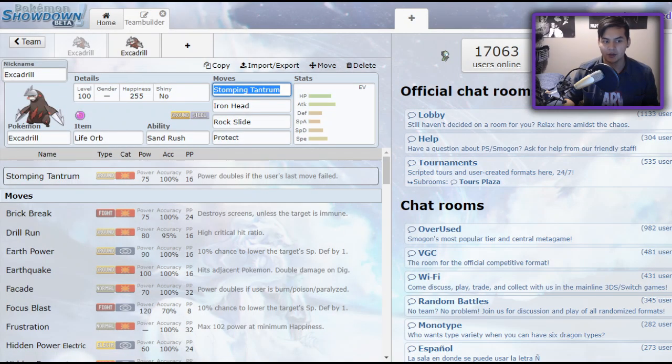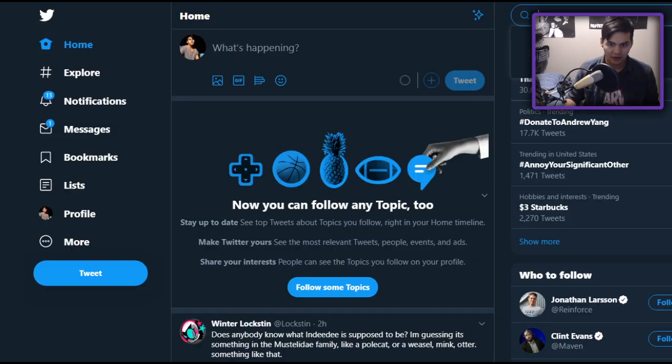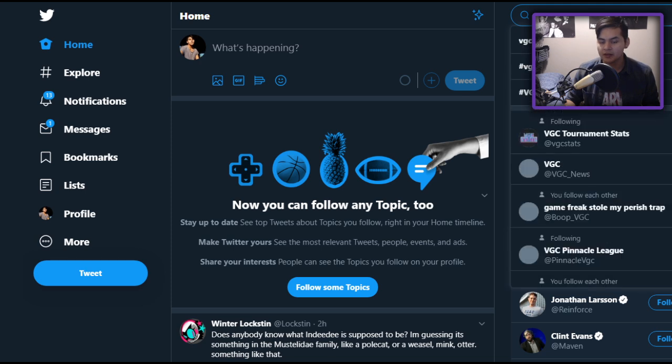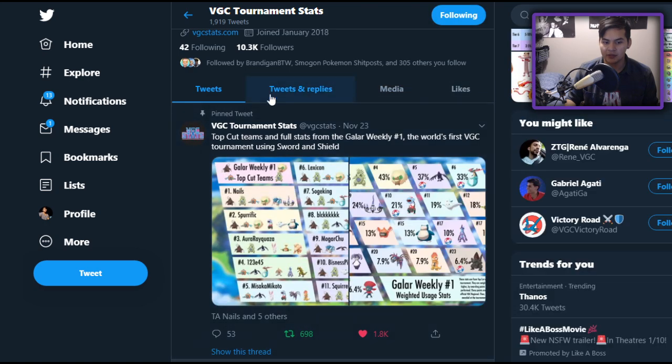If I hop over to Twitter right here, let me actually show you guys this first. VGC Stats runs tournaments every weekend — Galar Weeklies — and they have been posting the usage stats for their tournaments. That's actually really, really useful and important to the community. So for example, if we look at the first Galar Weekly, let me go to media here so I can go through all of them.